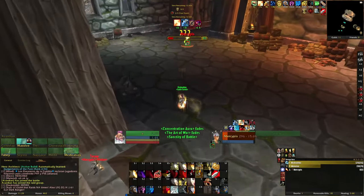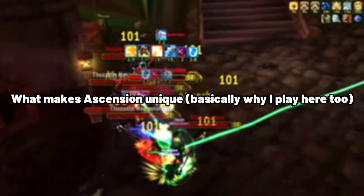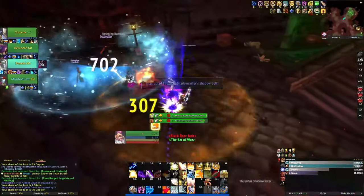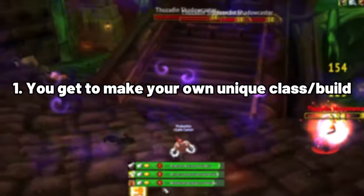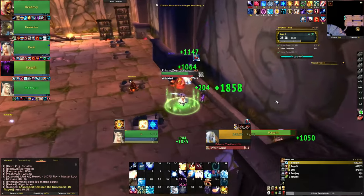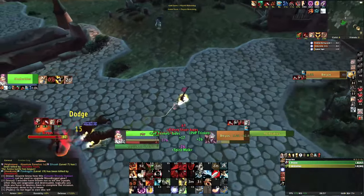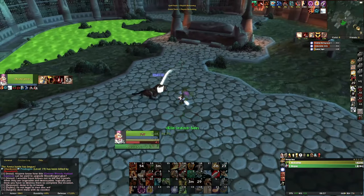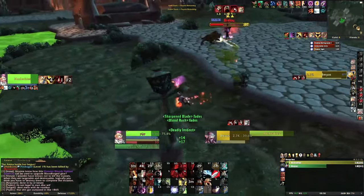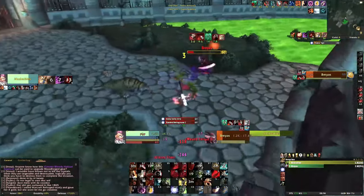I'm going to go over a very simple step-by-step of how to play from level one all the way to max level. First, what makes Ascension unique: you can make a unique build. Where to start? In your own brain. If you have any prior WoW knowledge — and I have to assume you do if you're watching this — you'll recognize abilities and be able to create something fun.